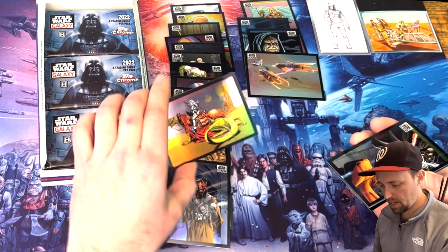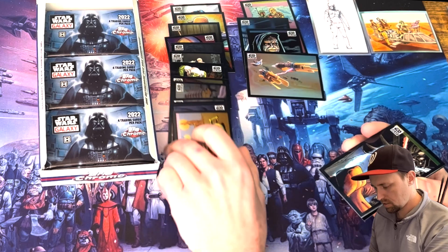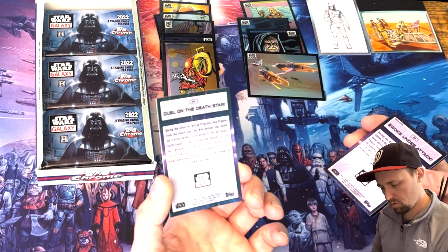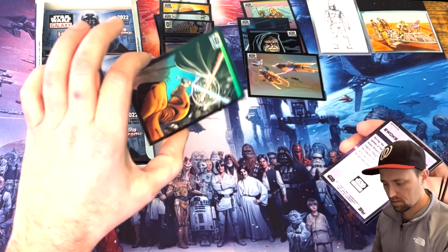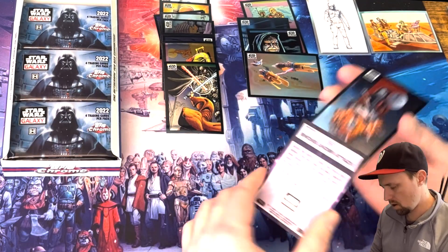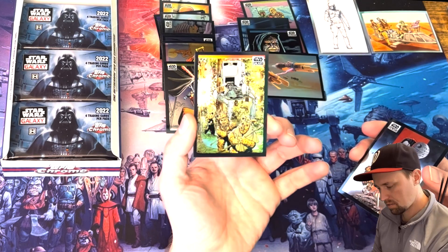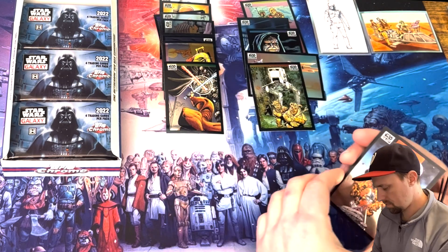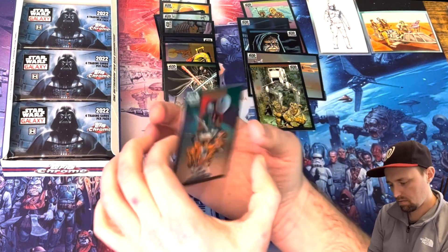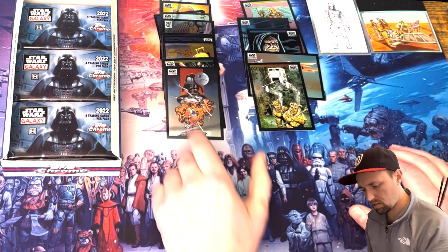Stormtrooper surveying the desert — very cool. Duel on the Death Star — cool looking card. And this is a refractor — Hoth under attack. Pretty. And the Shadow of the Dark Lord — a well-centered card, that's a good looking card.